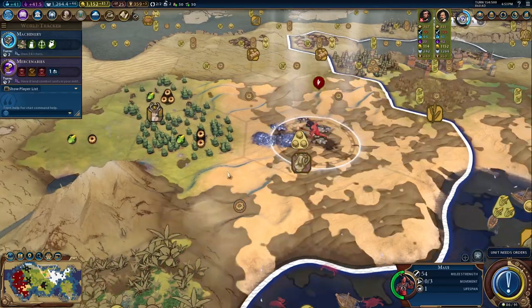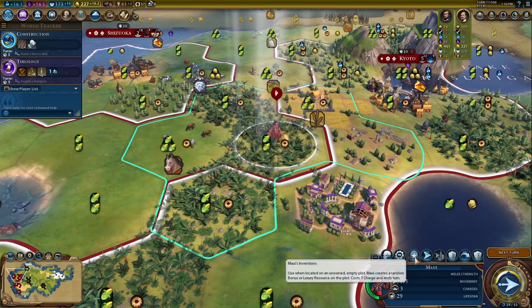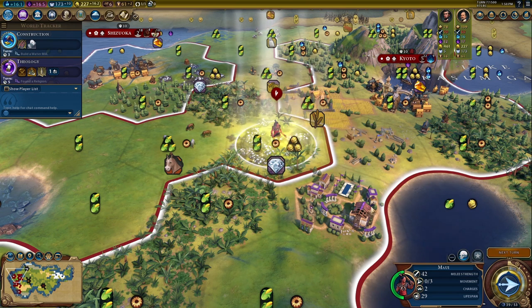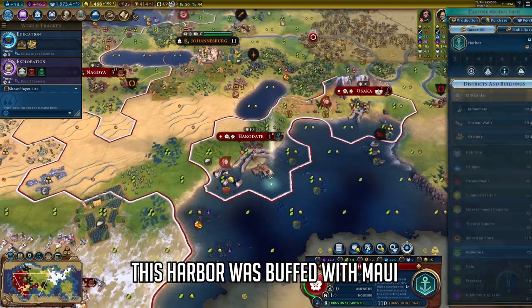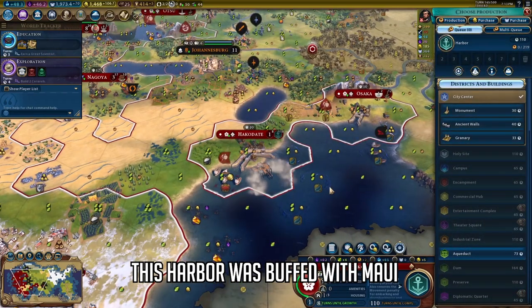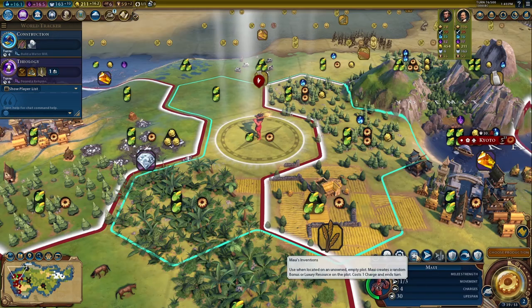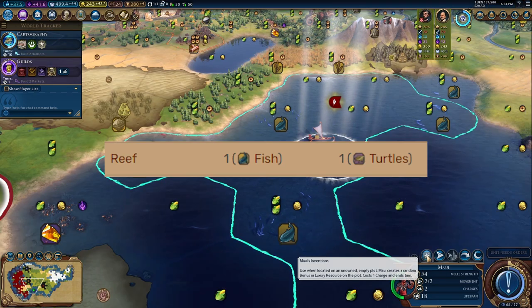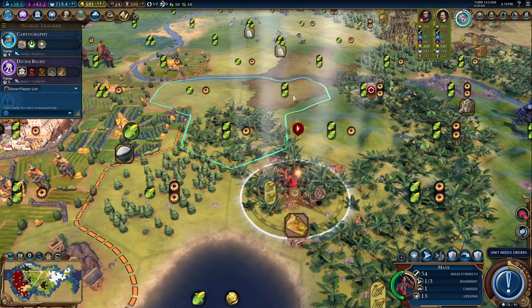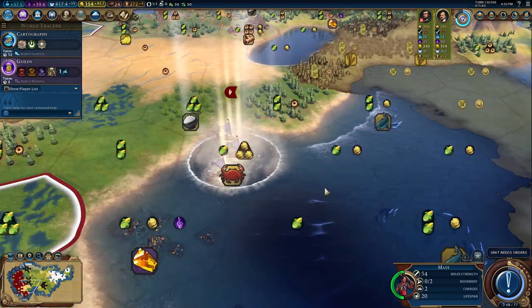Maui is here. Maui is agile, allowing him to ignore penalties in woods and rainforests. With his ability, Maui's Inventions, you're able to create a random bonus or luxury resource on an unowned, empty tile. This can be really helpful in making your city stronger, giving stats and potential adjacencies. The resource spawn will be based on the possible types of resources on that tile. For example, on a marsh you'll be able to spawn sugar or truffles, and on reefs you might be able to spawn turtles. Strategically deciding which tiles you use the ability on can help you more reliably get the luxury that you want.